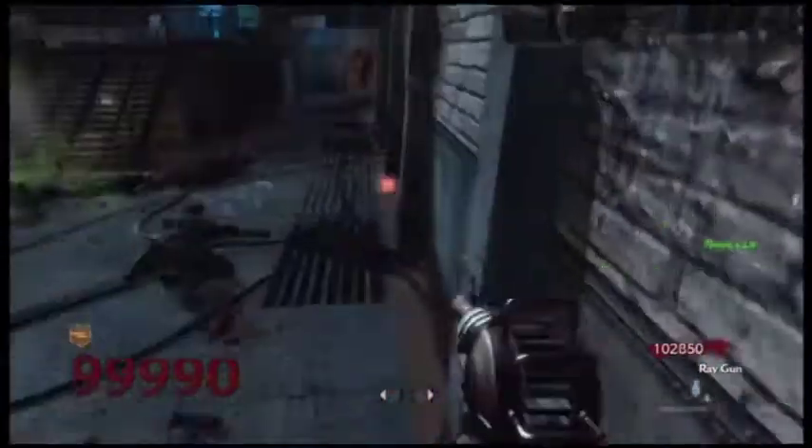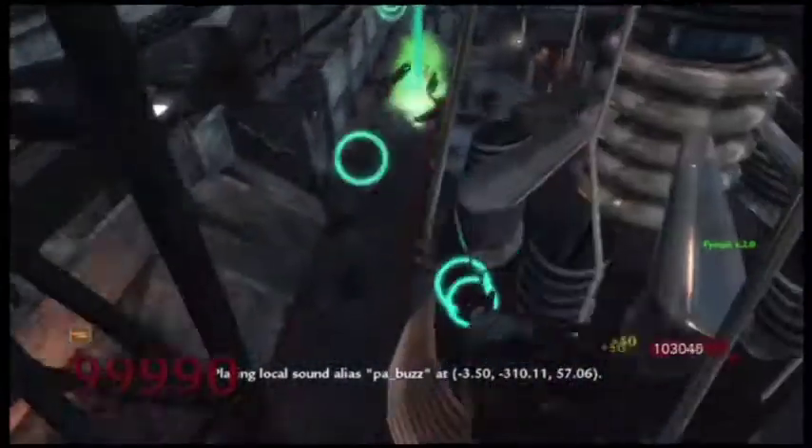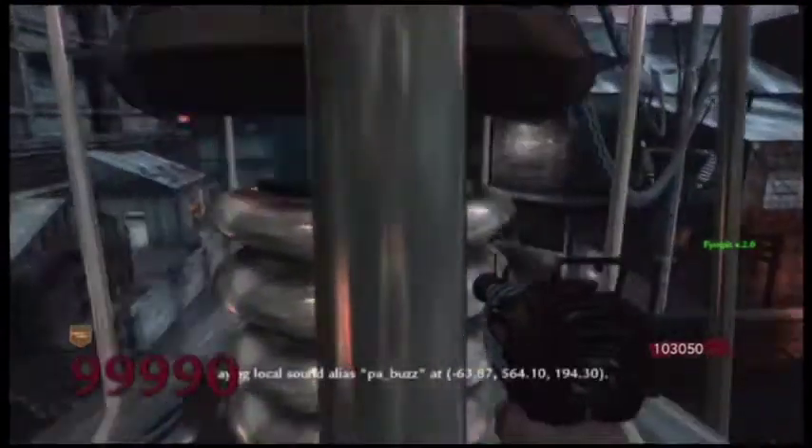So now what you got to do is stand right here — right here — you jump, shoot, and you should end up right here and slowly float down.